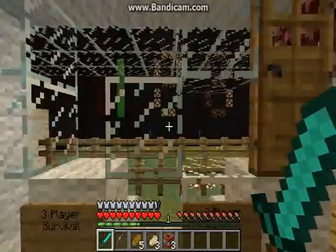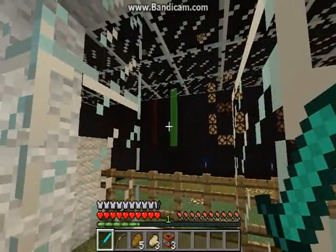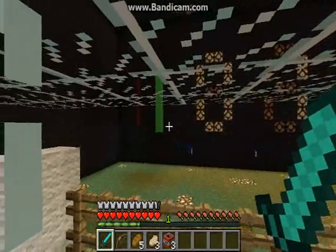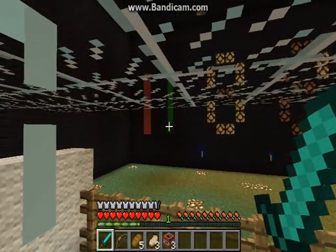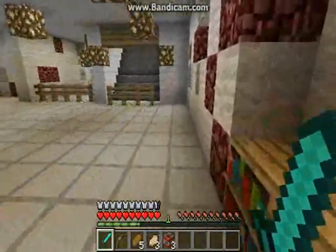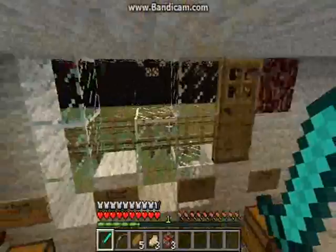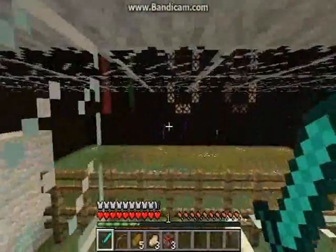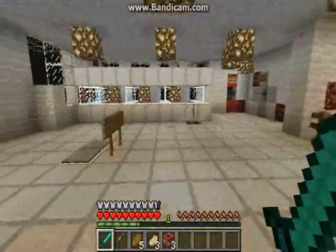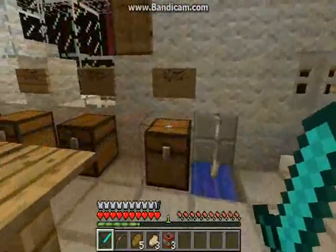Soon enough that thing will turn from green to red. When it does turn from green to red, basically what happens is that means the round will start very soon, or has already begun. Green basically means that you're free and no zombies will spawn during that time.